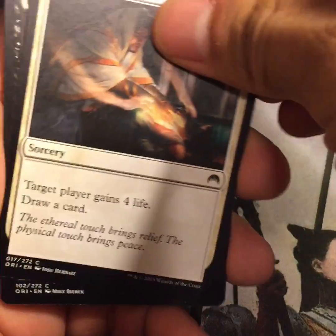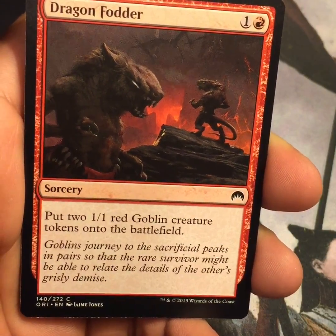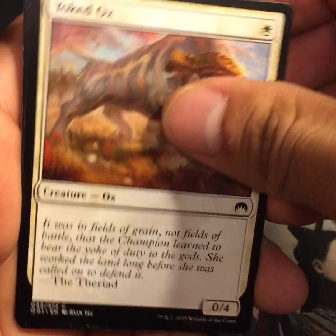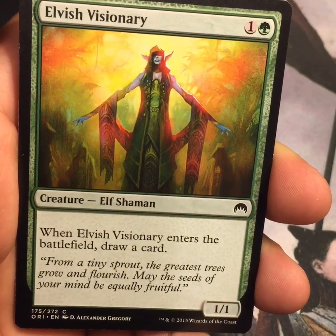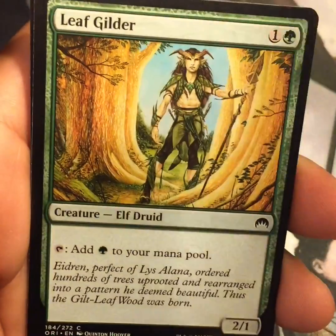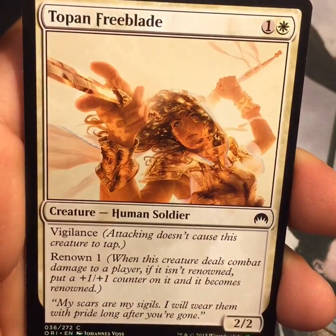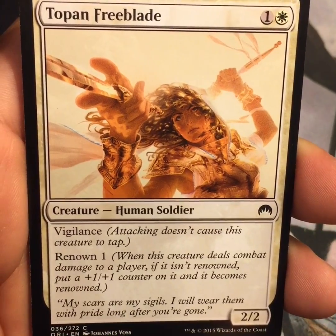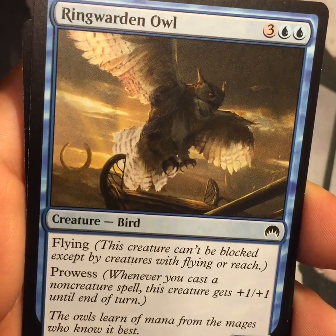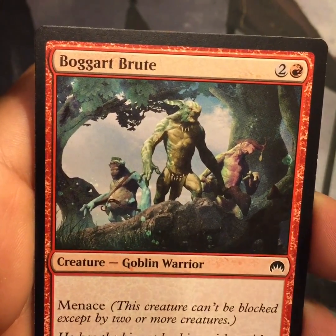So we got Healing Hands, Infernal Scarring, Dragon Fodder — which is great for dragon decks — Yolked Ox, Elvish Visionary, Stratus Walk, Leaf Gilder, Topan Freeblade, Ringwarden Owl, and Boggart Brute — a Goblin Warrior with Menace.